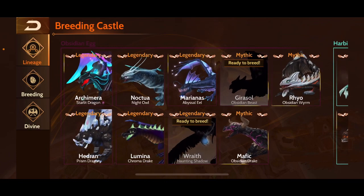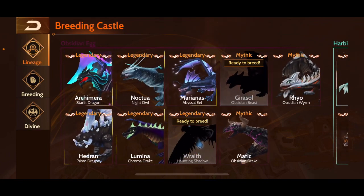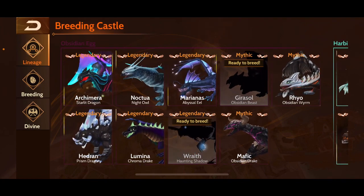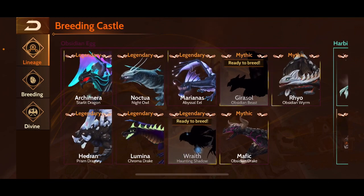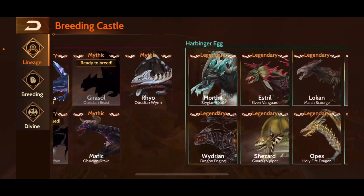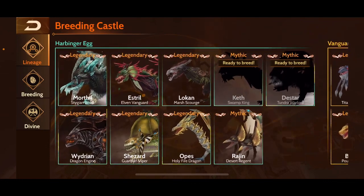One of my favorite tiers was obsidian. Part of that is because Archimera is just a beautiful dragon, and Noctua was also a very fun and valuable dragon to have. Lumina was also a pretty cool one. This is where I started to feel like the dragon design really started to get pretty cool.